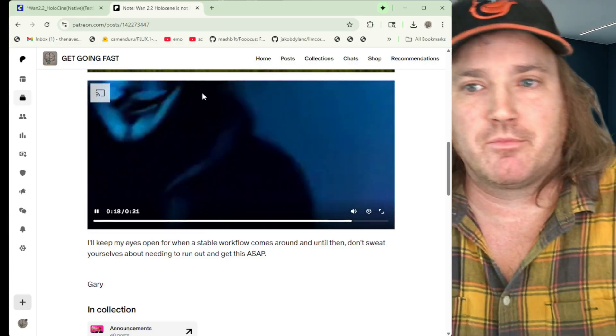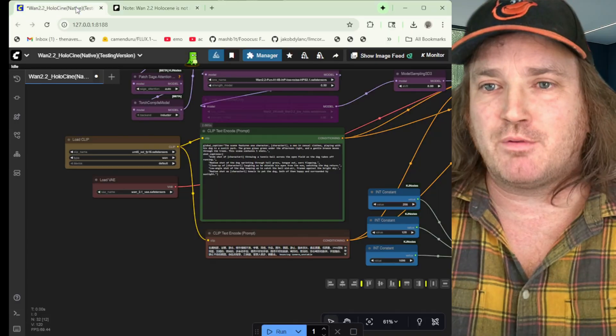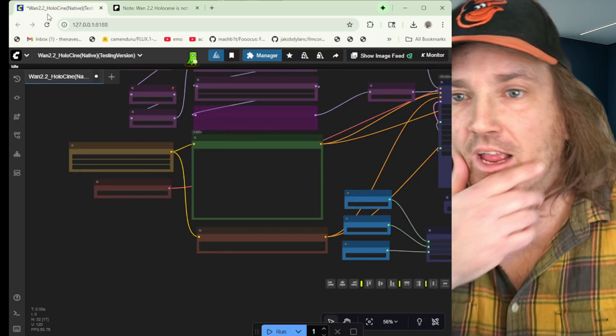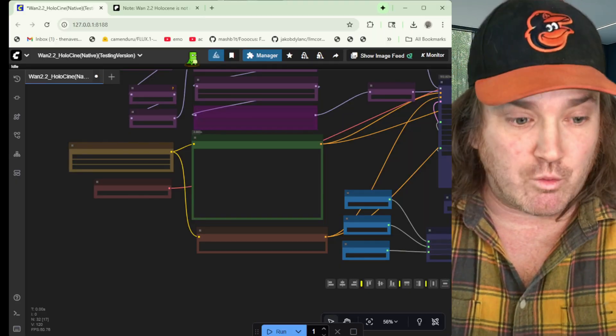It's just not worth your time. Obviously, play with it if you want — I can give you a link in the description for the workflow. But I'm going to say there's probably better stuff to be spending your time on right now. We've got Mochi 1.2 — Mochi just came out, which is better than Wan Animate.